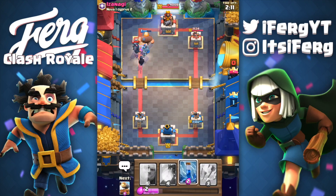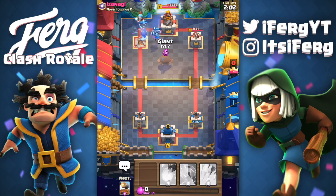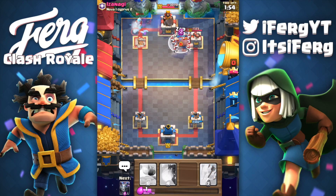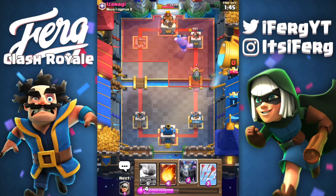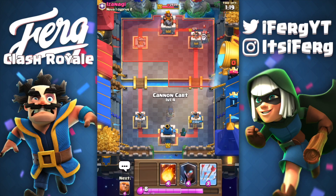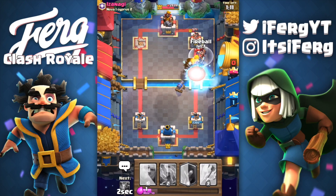This guy's got a pretty hefty counter deck to us, but too bad he sucks and has really low level cards — he's obviously pretty new to the game. I was debating whether or not to drop the giant there, and ended up dropping it anyway. Going ahead and zapping that skeleton army. That tower's probably gonna go down. He's actually going to place an inferno dragon — luckily we have a really nice hard counter to that in our deck, which is the mega minion.